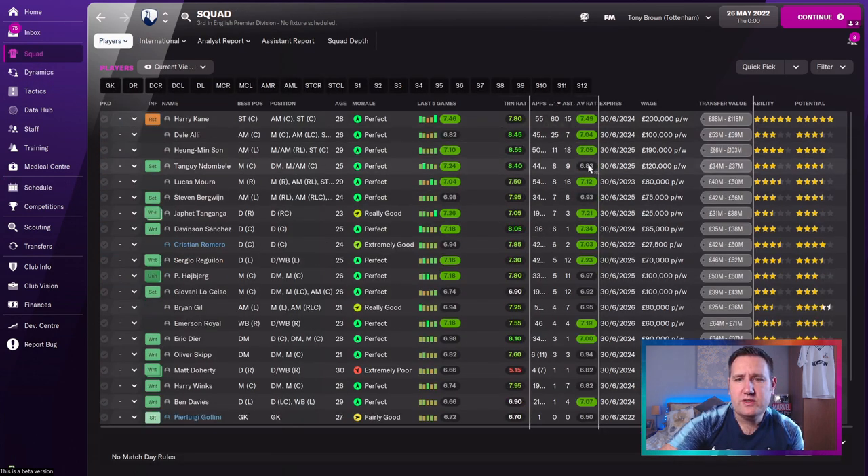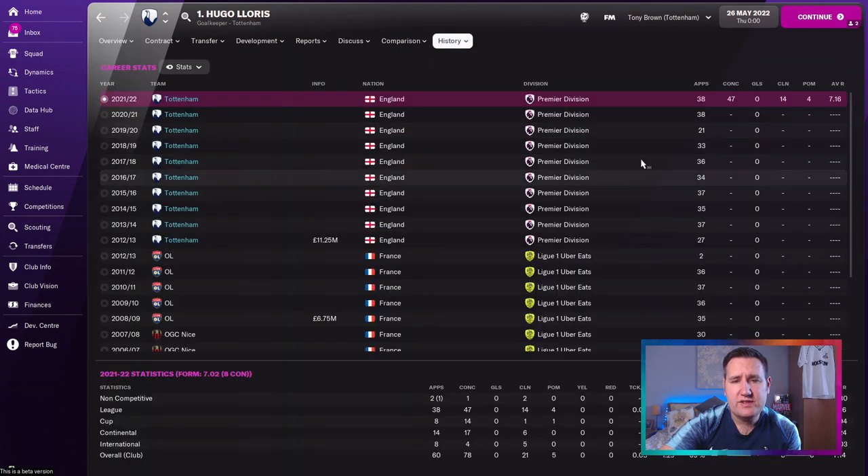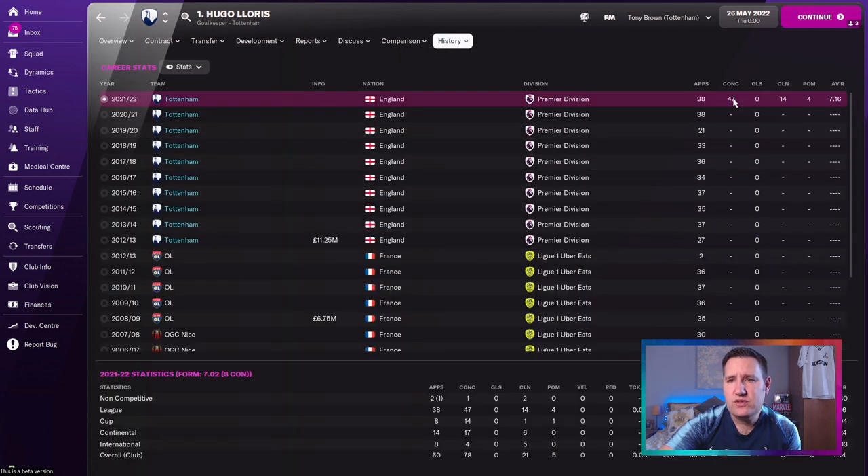This tactic's done really well. Squad stats: Harry Kane — 60 goals and 15 assists in 55 appearances across all competitions. That's phenomenal. Dele Alli: 25 goals and 7 assists. Son: 11 goals and 18 assists. Average ratings — Harry Kane and Sanchez doing excellent, Reguilon doing well. Lloris had 14 clean sheets. Not too bad.